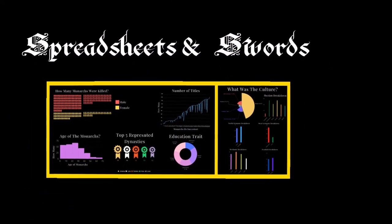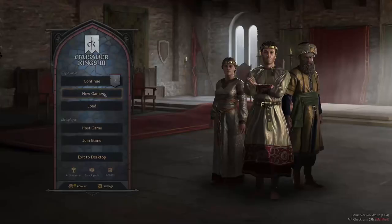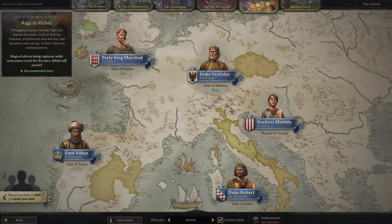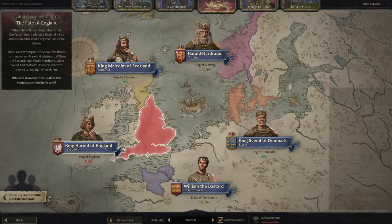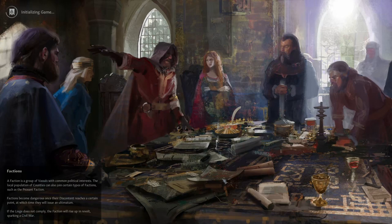This episode of Spreadsheets and Swords, we're taking our beloved series into uncharted territory. Instead of the usual passive rule, I've decided to take a more active approach to this data set. I wanted to see what would occur if you killed the English monarch in succession order. So I booted up the game in debug mode, sharpened the headsman's axe, and got to work on lobbing off English monarch heads.